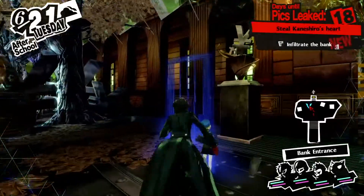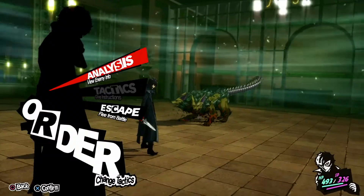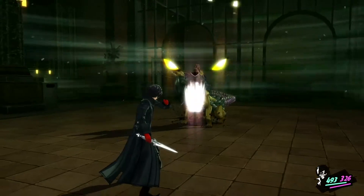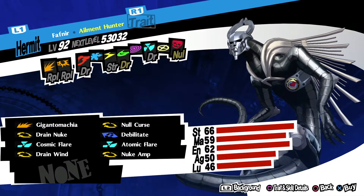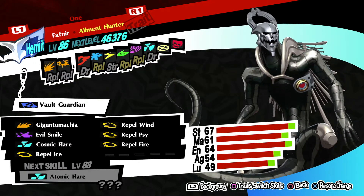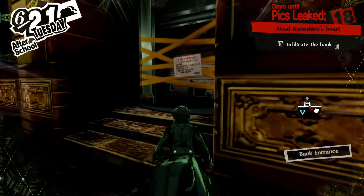Welcome back penguins. Today we are going to find out if we can beat a palace with guard only. The rules: first one, just press circle; second one, let the enemies do the work for us. For this challenge we need to create a Fafnir with all the possible repel. For the sake of this video I have already created one, but in this part of the game this was the best I could do. And now we are ready to start the challenge.